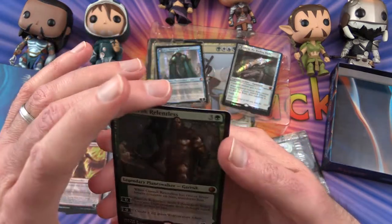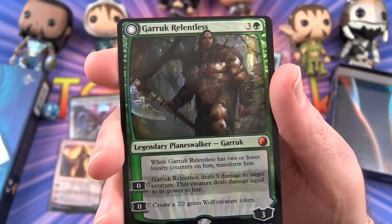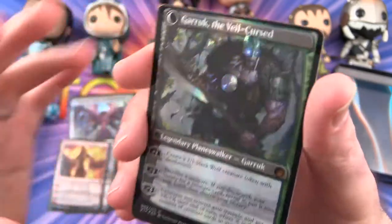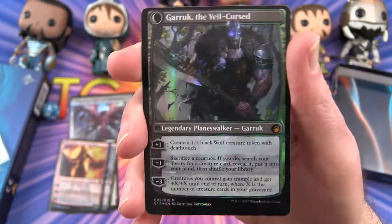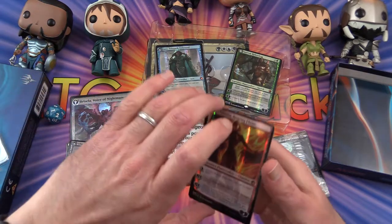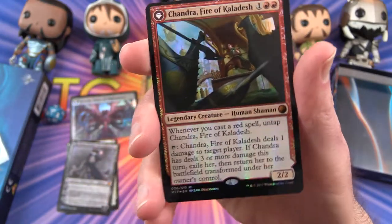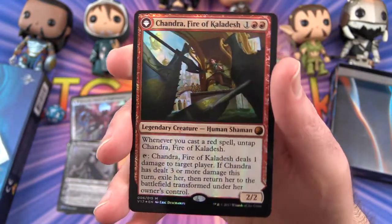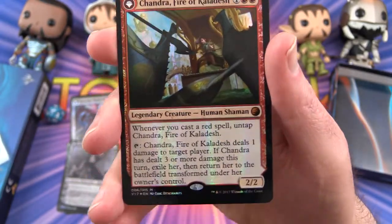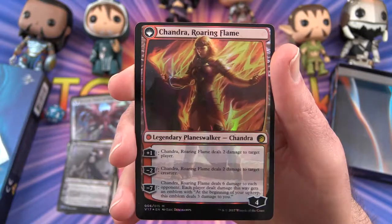Oh, this is a double-sided Planeswalker — I'm guessing this one's probably the weaker of the two. Garruk, Relentless, transforms into Garruk the Veil-Cursed. Chandra, Fire of Kaladesh — looks like a bit of miscutting here, the border isn't quite straight. And that transforms into Chandra, Roaring Flame.